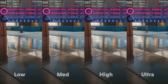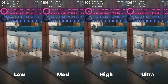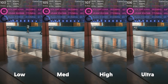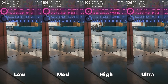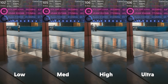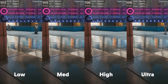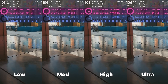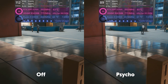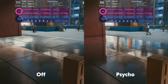Next up is screen space reflections. The SSR quality setting dictates the quality of reflections in game, corresponding to improved image sharpness, detail, and smoothness in surfaces like windows and puddles. Low is the better option for FPS but reflections are very undefined and blurry, whereas high produces crisp, sharp reflections. I'm going to say high — it's only a 1% decrease from medium for a little more than a 1% bump in quality. Avoid the Psycho setting, which loses around 20% FPS and looks no better than ultra.